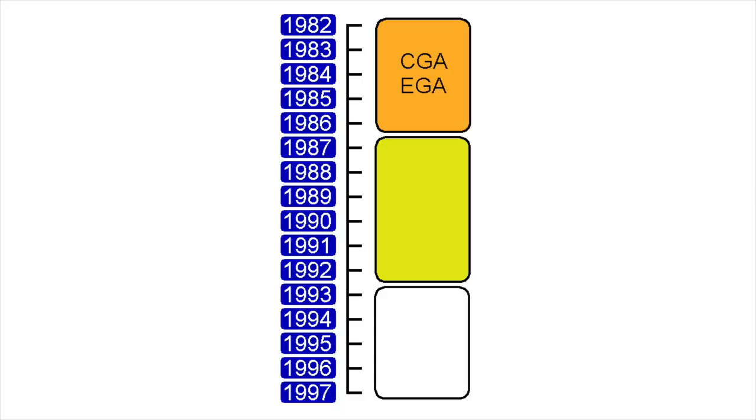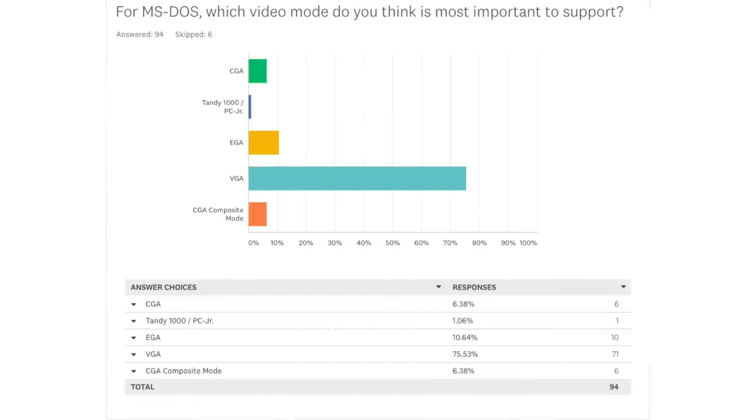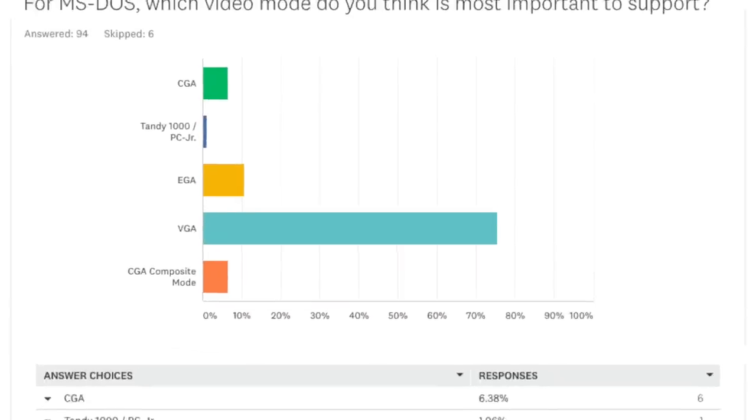I like to break it down into three eras, although in reality there are no dividing lines as it was really a gradual change. The question remains: which of these systems do I want to target? Throughout the era of DOS computers you had a lot of video card choices, including CGA, Tandy, Hercules, EGA, VGA, and SVGA. I had another poll asking which graphics mode was most important to support, and VGA was by far the most requested video mode.